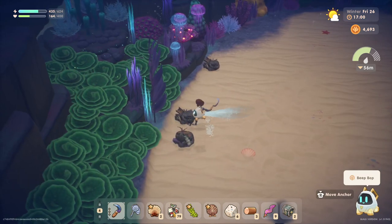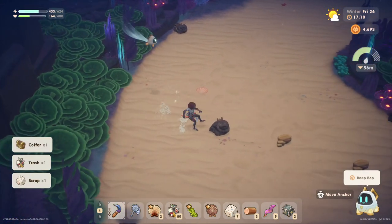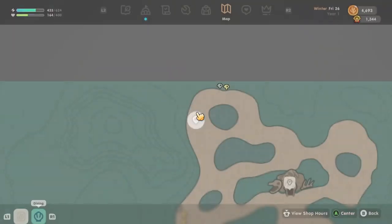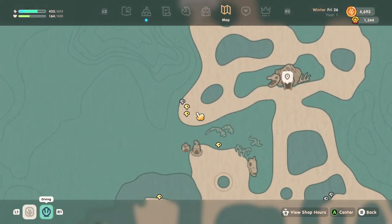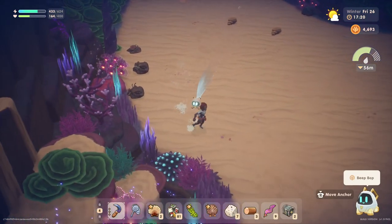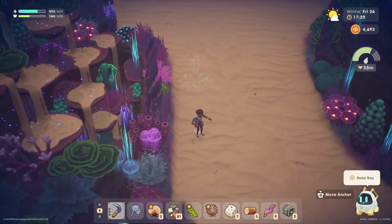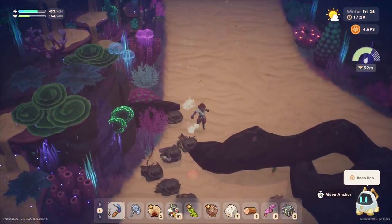There's not even very much trash around here — might have to go explore a different region because this one doesn't seem ready to unlock as yet. Which way shall we go? Oh, we got a copper — I'll take that. Maybe let's try heading down to this one, see if we can find the activator for it. I'm not seeing a whole lot of trash.